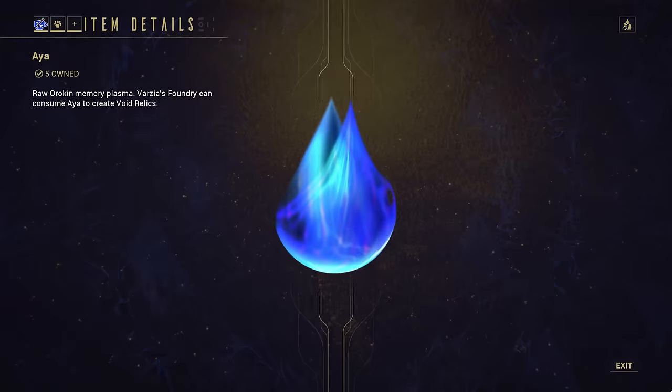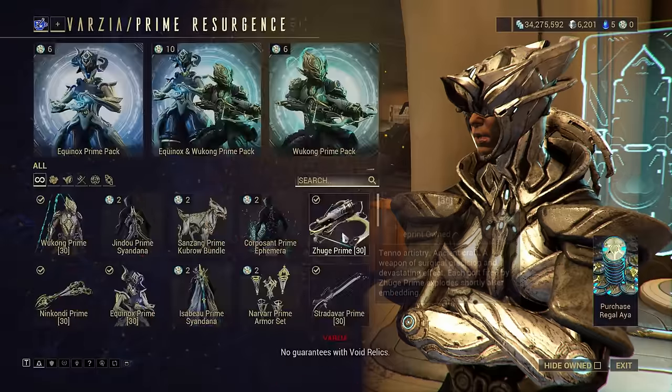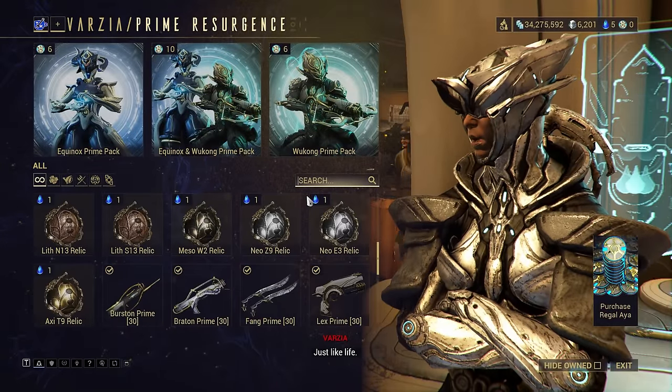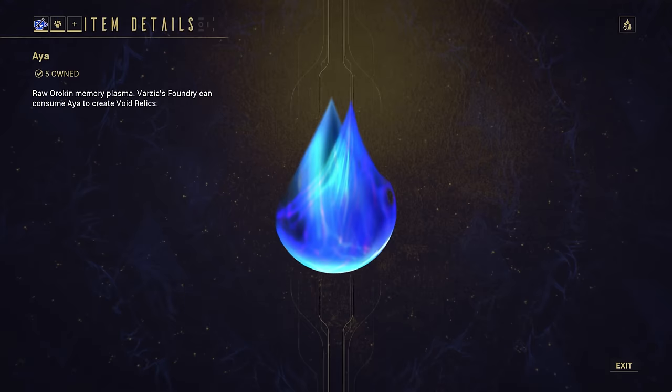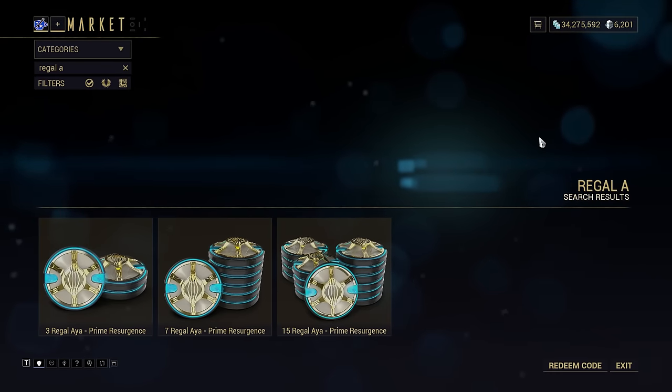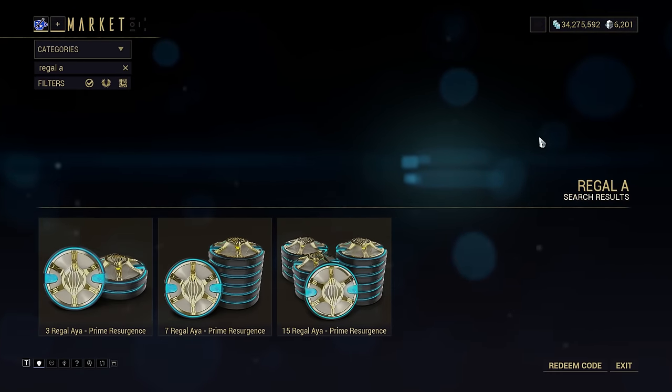Aya is the resource you need to purchase unvaulted relics. These let you earn Prime Frames and weapons that were released a while ago and have since fallen out of the normal loot pool. Normal Aya is the free and farmable version used to get the relics, whilst Ringle Aya is bought for real money from DE. There is no way to farm Ringle Aya in game.